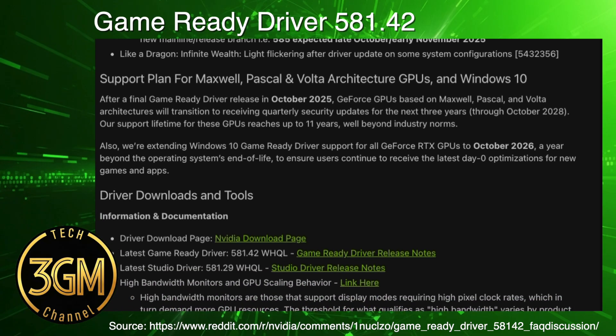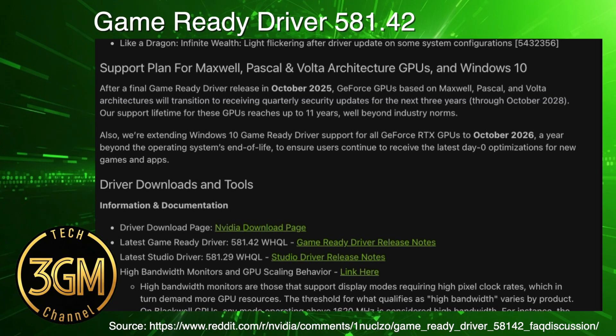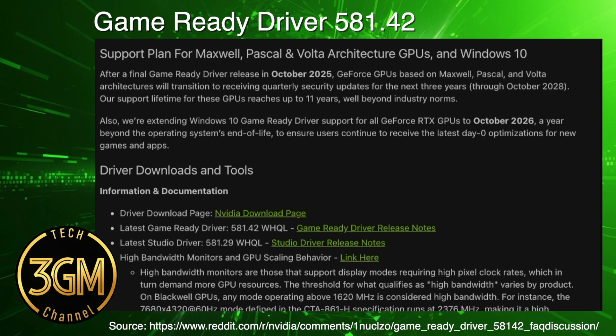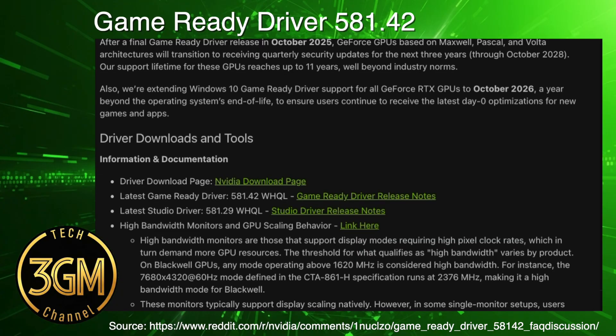Light flickering also still persists in Like a Dragon: Infinite Wealth on certain system configurations. Worse, the user-reported problems on the new RTX 50 series cards show a worrying pattern.